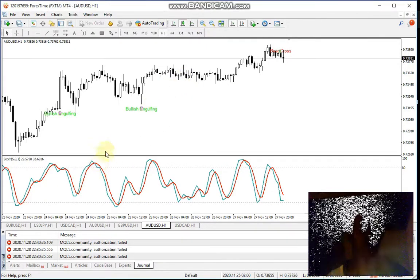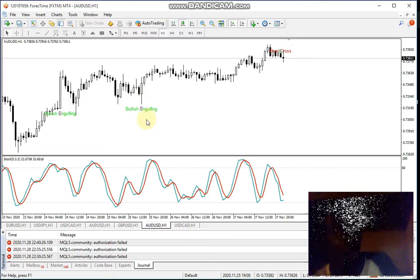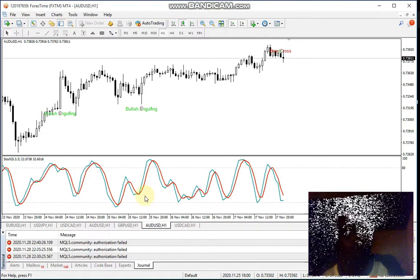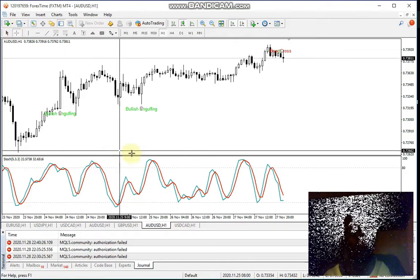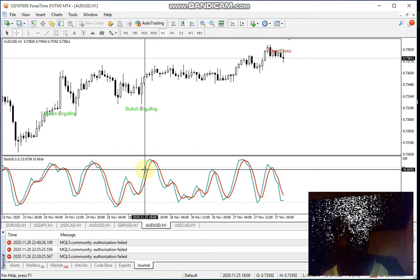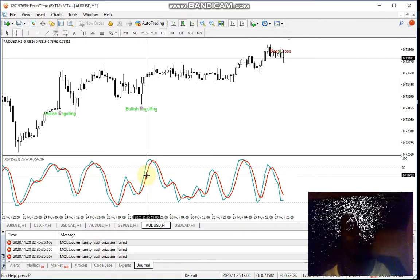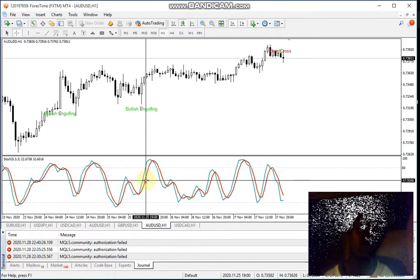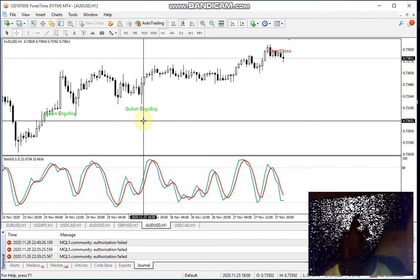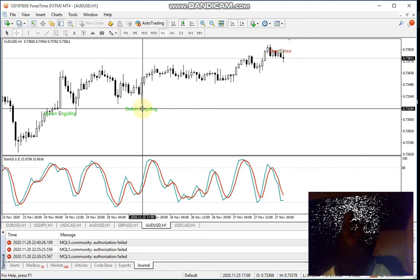For example, if you want to see an entry, first of all you're going to wait for your indicators to merge. For example, if you get a bullish engulfing pop-up, you're going to check with your oscillator to see if it's going towards the upside, giving you a bullish signal already. As you can see, the oscillator is already giving us a bullish signal around here. The candlestick formation indicator has also confirmed a bullish engulfing pattern here. A bullish engulfing is when the next candle's body fully shadows the previous candle — it's better if it covers the whole previous candle.